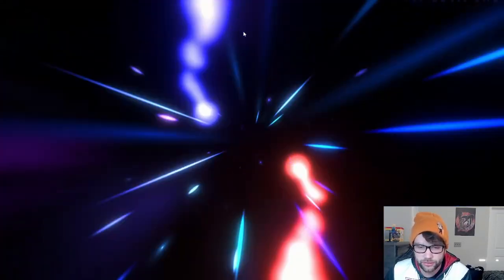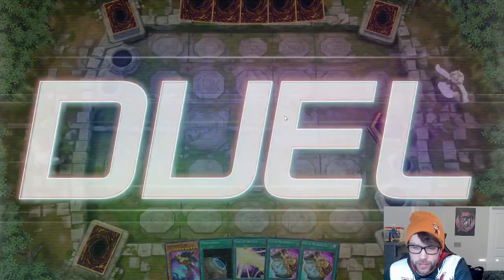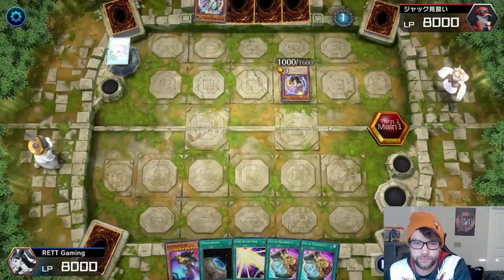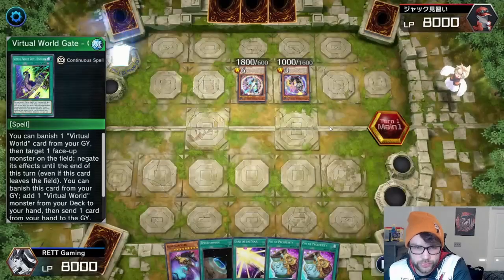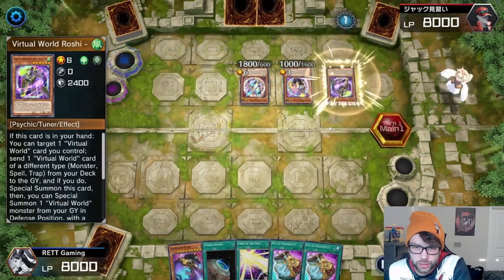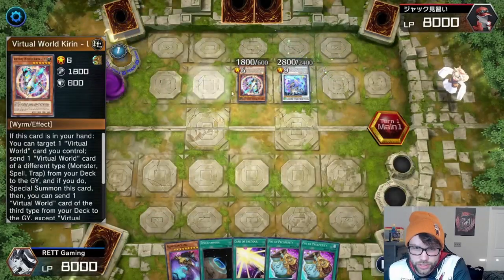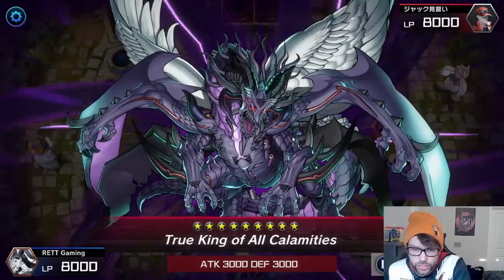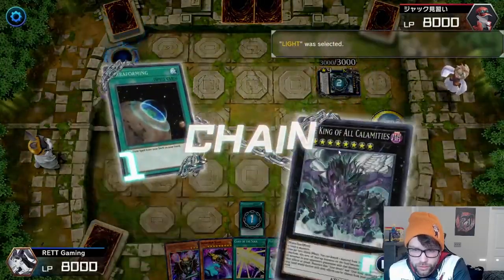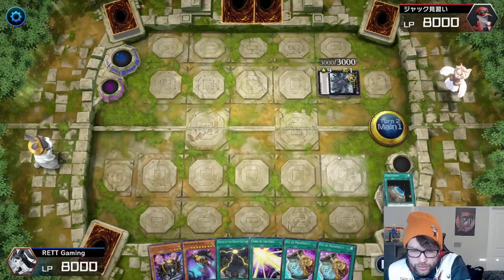Alright, this is the first duel. It's up against a Virtual World deck and my opponent actually has a really good first turn. I'm gonna fast forward a little bit because it's kind of long. He actually does end up bringing out True King on his first turn, doing his Virtual World stuff. He uses Shenshen and changes it to level nine so he can bring out True King, and then he ends his turn.